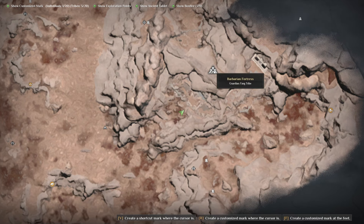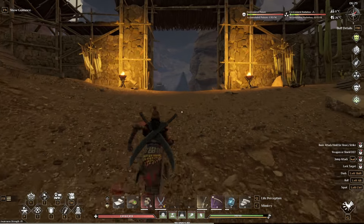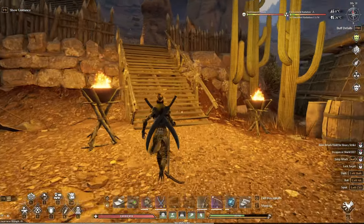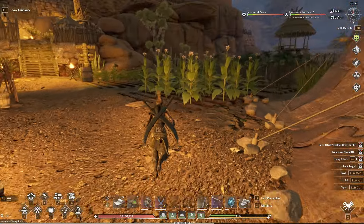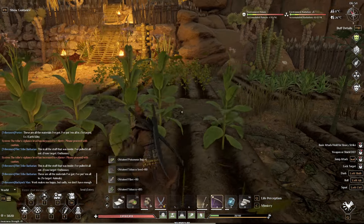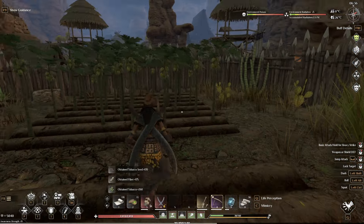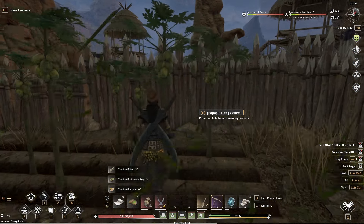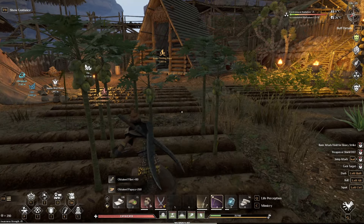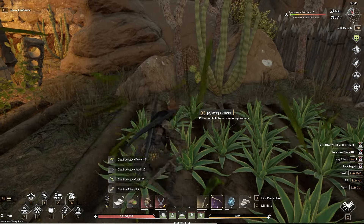The next location is the Fang tribe barbarian fortress, all the way up in the desert area on the right hand side of the desert. This is a very dangerous area full of level 50 claw tribe warriors, and you want to make sure you're in at least legendary iron armor. As we get up to the top, we have tobacco right off the bat, plus papayas or guavas, some potatoes, and agave. In addition to enemies, you're also battling radiation, and if you come up here in the middle of the night it is going to be extremely cold. So put radiation resistance mods on your armor and chill mods in case you're here at night. I recommend drinking alcohol to slow morale loss, and if you have access to honey, eating it will reduce your radiation poisoning.